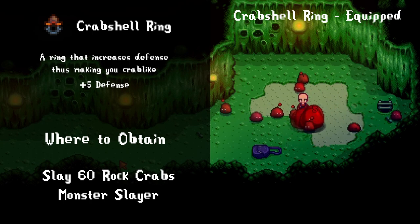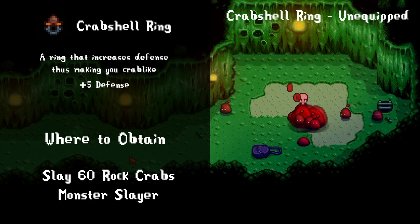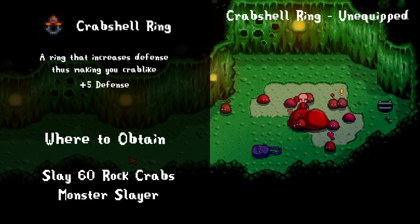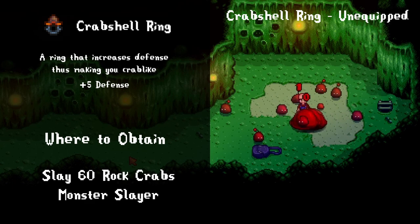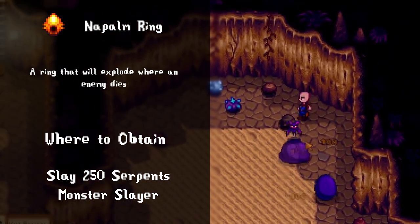The crab shell ring is one of the best defensive rings out there. It gives a flat five defense, which effectively blocks five damage, and it stacks additively with other defensive items like boots, weapons, or buffs. I really like this ring because it synergizes well with my ability to just take hits to the face. If enemies in the skull caverns or volcano are hitting too hard, it might be time to invest in defensive gear starting with the crab shell ring.